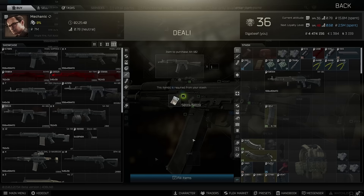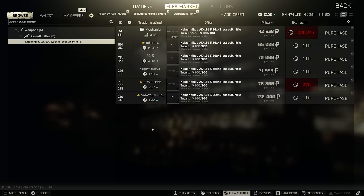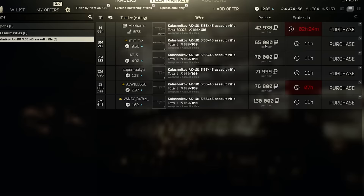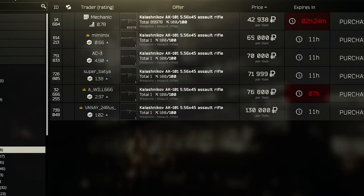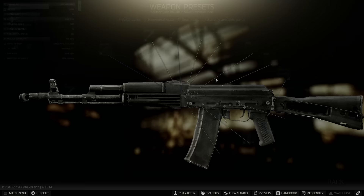So on to the builds. The AK-101 is a Mechanic 3 weapon in theory, so you'll need at least level 30 to buy it from him for around 45k, but it can be found on the flea market fairly readily. It is currently a fairly popular gun, so it's not entirely uncommon to see it trading 20k or so above trader value. Keep an eye out and don't go crazy buying them at the high end, as this can affect the overall cost effectiveness of the weapon quite a bit. For now, let's just assume that we can get one at or around the trader price.